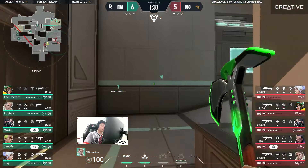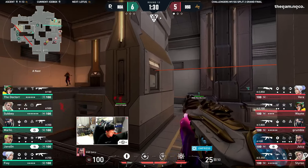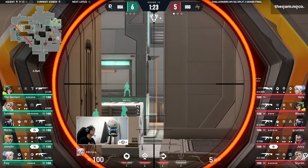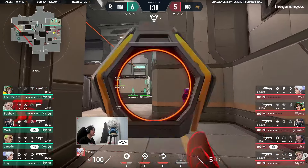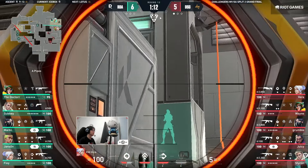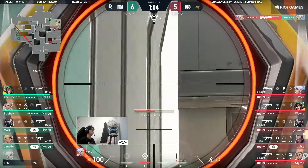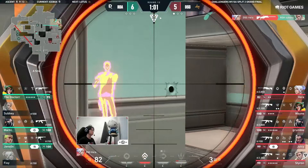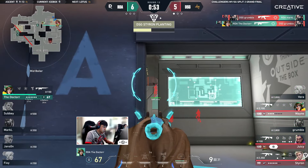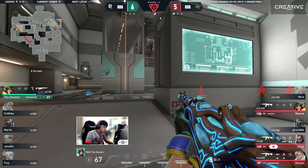This takes us to the final round of Icebox here, as DSG look for a solid 7-5 half at least — not a bad attack half on Icebox, especially given the way that RDA have been predicting them and giving reads. Vera once again with the Operator, hoping to pull up the same value he did two rounds ago. Silence — RDA with four already stacked onto A site. We've seen this hold before, but this time a lot more passive — just reacting for the first contact.